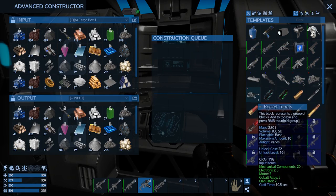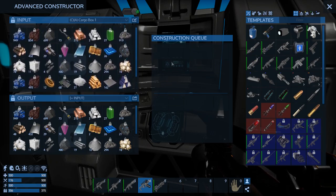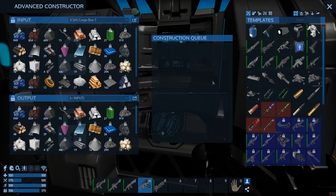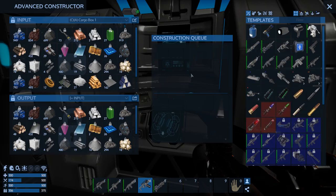What can the advanced constructor make that the other one couldn't? All the other goodies like rocket turrets - they take oscillator and cobalt alloy. We can make these now, but we don't have any magnesium at all, so we're going to have to get a small vehicle going sooner than later. We need magnesium powder. Well, that's incentive to go to the moon.